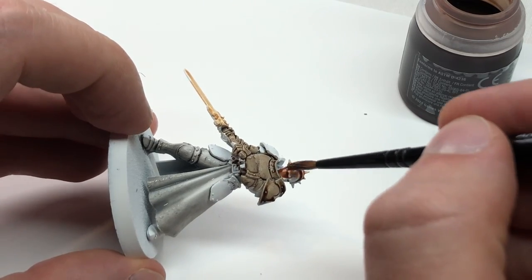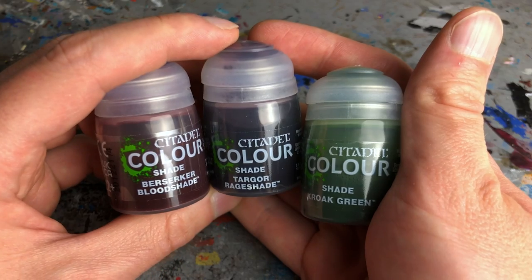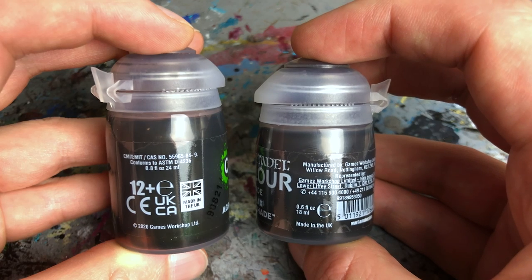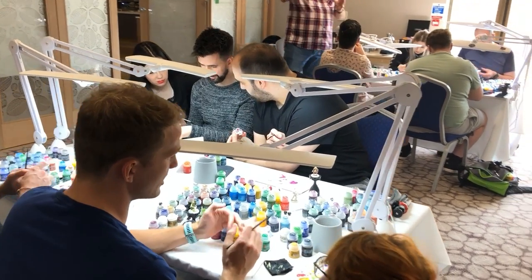Here is my verdict. The new shade paints make a decent product even better. They do exactly what I think a wash should do — flow into the recesses and stay there. I love the new additions to the range, and Berserker Bloodshade, Targore Rage Shade and Croac Green will definitely become new staples of mine. The only negative thing I can say is the smaller size of 80ml, but personally I prefer a better result over a cheaper price. That's why I give them a well-deserved 9 points. The other painters and content creators I spoke to during the seminar were also very positively impressed. I really think the new shade paints will be one of, if not the best, washes currently on the market.